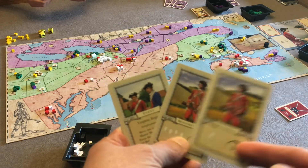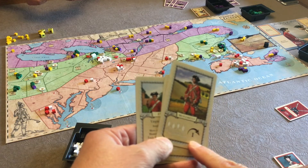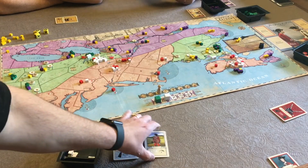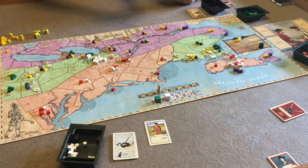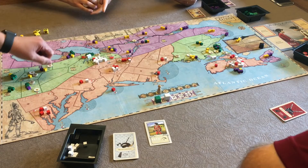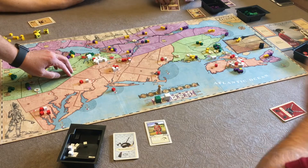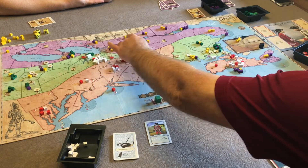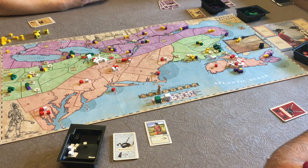We discuss our movement options and decide on a plan. We can move four armies, one space each. We want to bring some forces across here and push forward. We discuss splitting armies — with four moves available, we can send groups to different locations. We want to move these guys up here and try to take that port, thinning out our forces strategically. The British are coming!